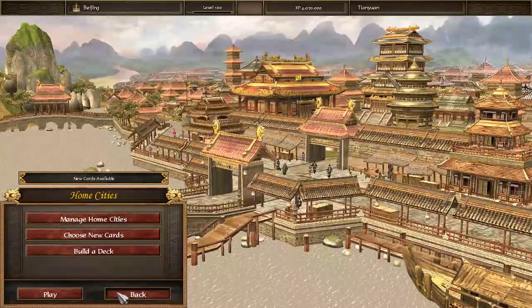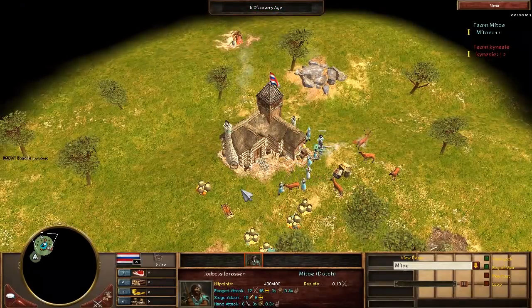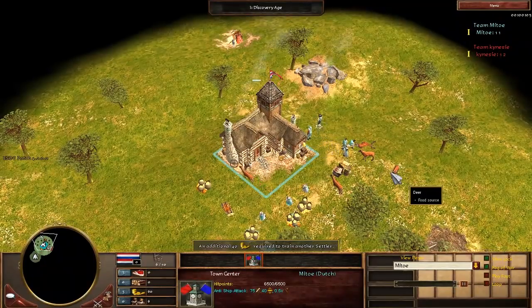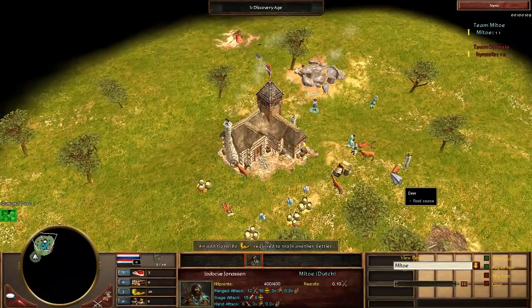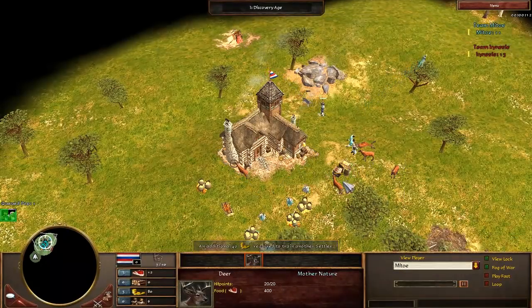Moving on to the second game in this series. I chose to pick Dutch, just because they are relatively safe overall usually. And he elected to pick Aztec, which surprised me. I was expecting him to play Japan or something he's more comfortable with — I've actually never really seen him play Aztec. But it can be a tough matchup for Dutch if they make any mistakes.